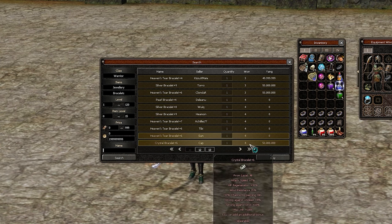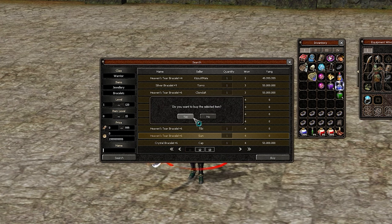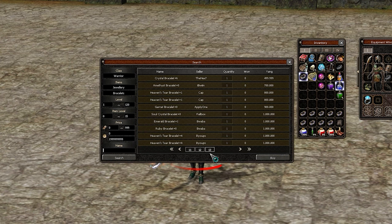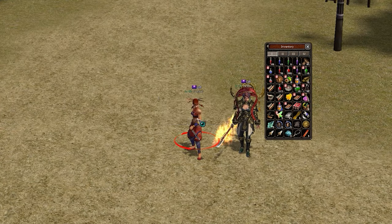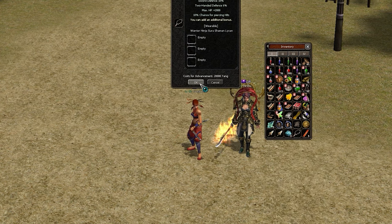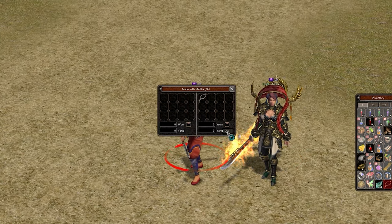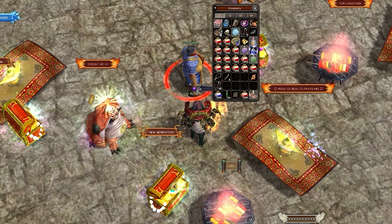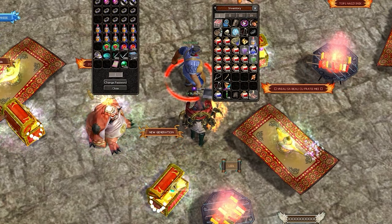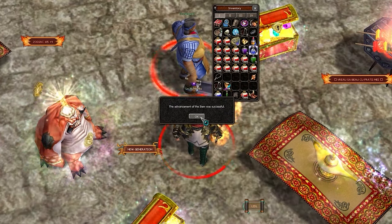I've decided to purchase this bracelet for auto-hunting in Grotto and I think it will do the job. It's for the weaker characters that I will have to level up later on in the game. I want to upgrade a necklace with fire resistance to plus 9 so I can totally resign from costumes on the character. I think that the plus 9 necklace will serve this purpose. Here I'm attempting plus 9 with a dragon scroll, which was successful.